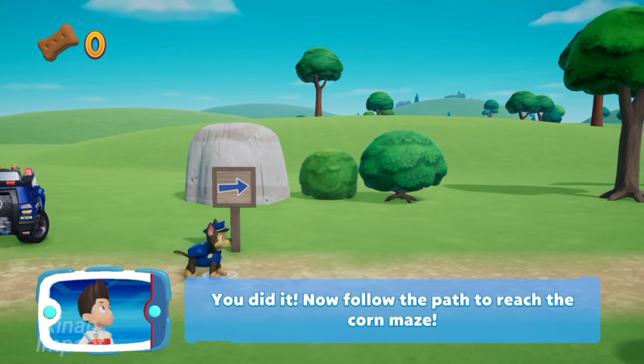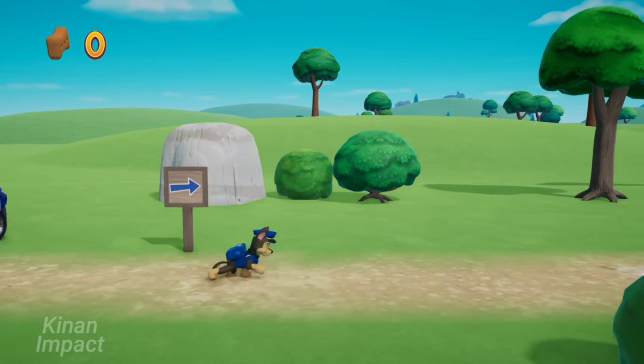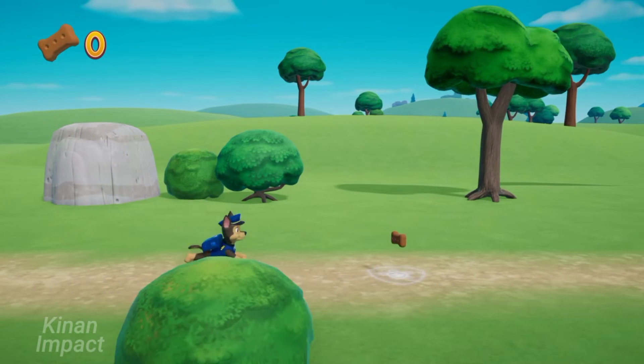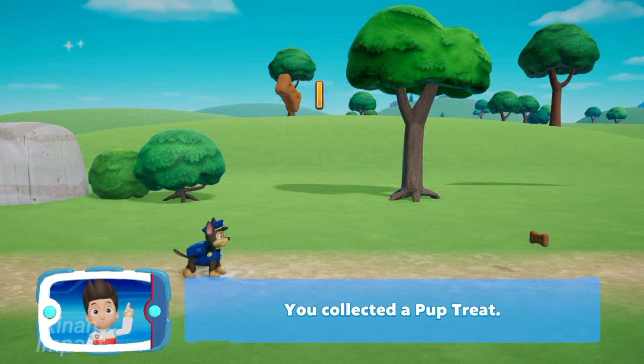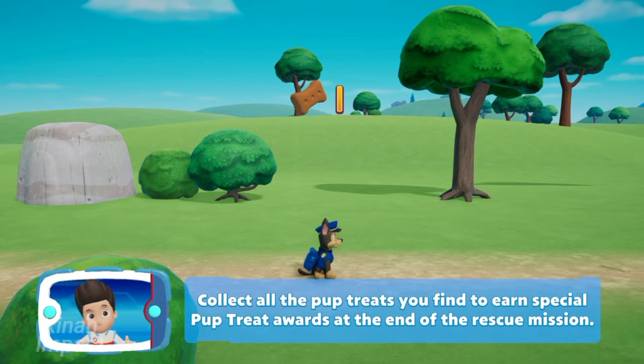You did it! Now follow the path to reach the corn maze. You collected a pup treat! Collect all the pup treats you find to earn special pup treat awards at the end of the rescue mission.